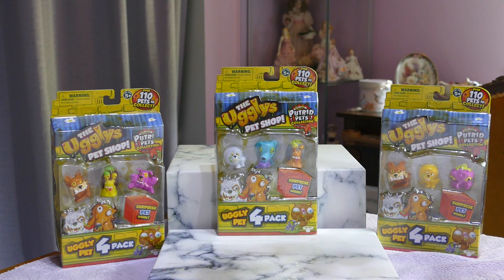I have in front of me three of the four packs for the Uglies Pet Shop. This is the Putrid Pets Collection. There are three visible and one blind bag for each box. I can already see that this is going to complete some of the skins for us. For each pet there are three different color skins, so it's nice to get all three skins and complete the collection. I'm really excited about opening these ones.